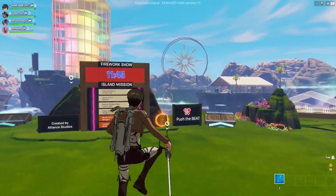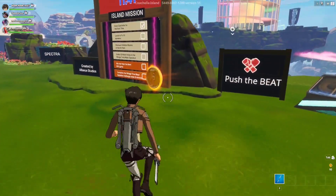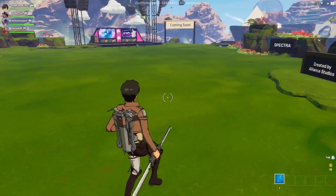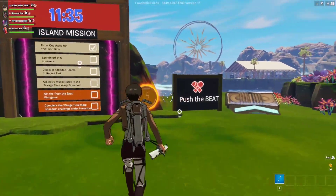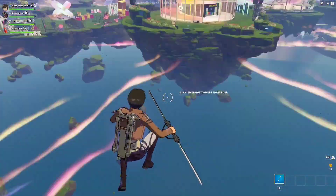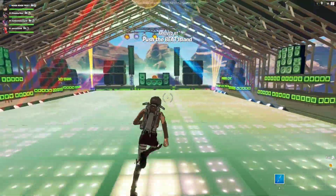For this Coachella quest, essentially I have to collect coins at the Coachella island. So this is the Coachella island, as you can see. We're basically going to be collecting these coins, finding them all around. The island is made of like five mini islands, and each one is going to have at least one or two coins. You can take these jumpers right here and basically jump from island to island.